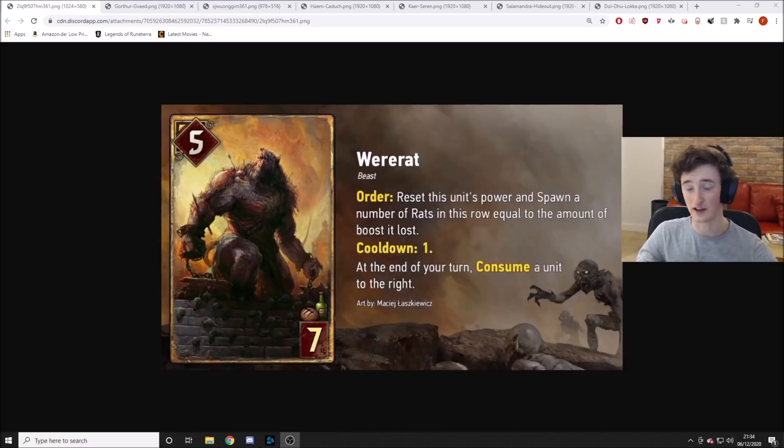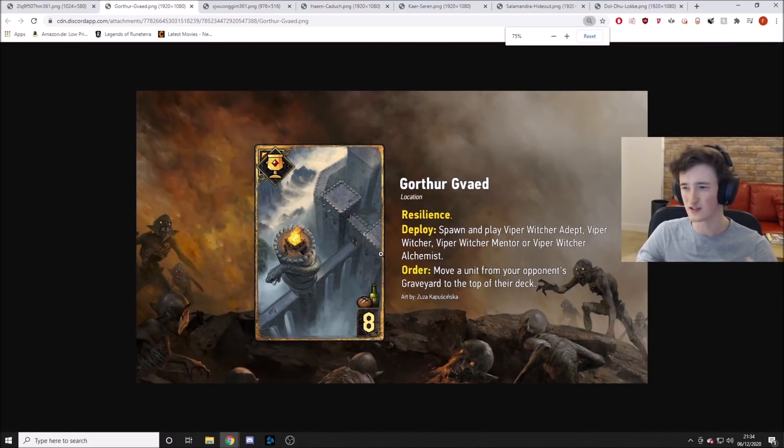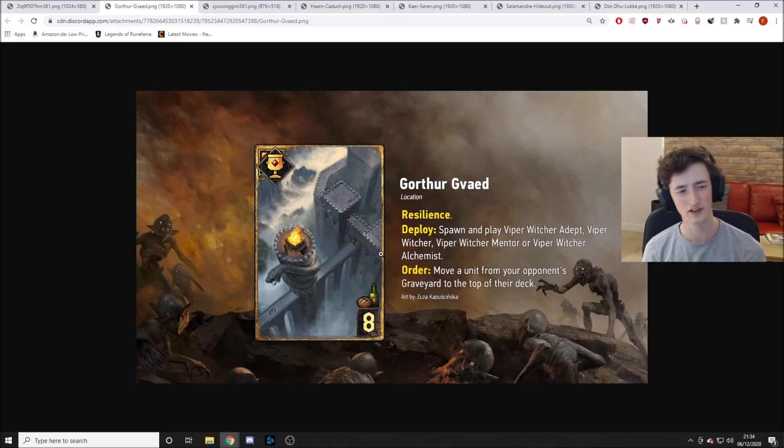Now let's talk about the new category of card — we've got locations. These are artifacts kind of similar to scenarios in that they are actually spawning units and doing stuff while being artifacts. Interestingly, these are resilient artifacts, so they're going to carry over to the next round, which is a pretty bizarre concept. We've never really had artifacts that carry over. Whatever — this is a very interesting idea. It doesn't carry through the whole game; it's just one round. So if you play this round one, you get it round two; you play it round two, you can have it round three. And basically you have an order effect.